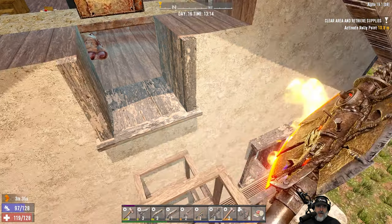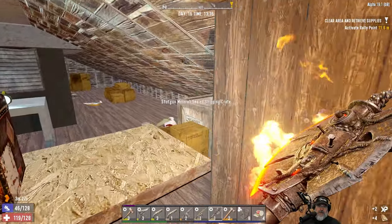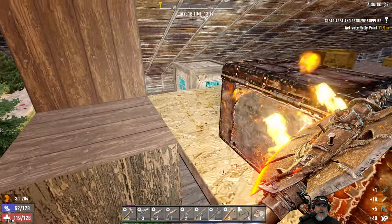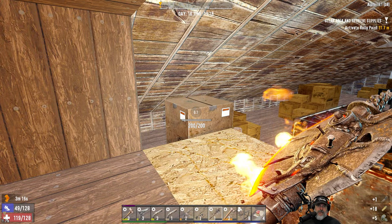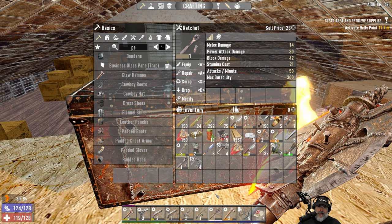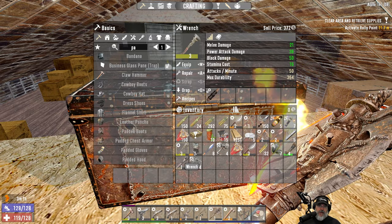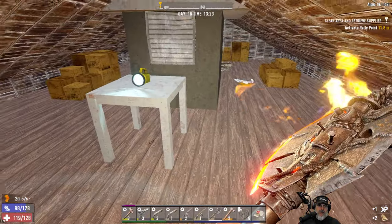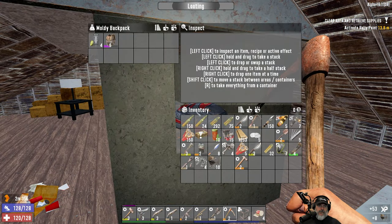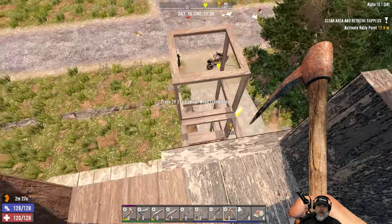We got a shoddy Messiah crate over there, and a Working Stiffs crate here. We got ourselves a ratchet — that does 42 block damage. Let's compare it to our other wrench — this one's still better. There's a bag in there too — that's probably worth selling. I think that's it for our double loot up here.